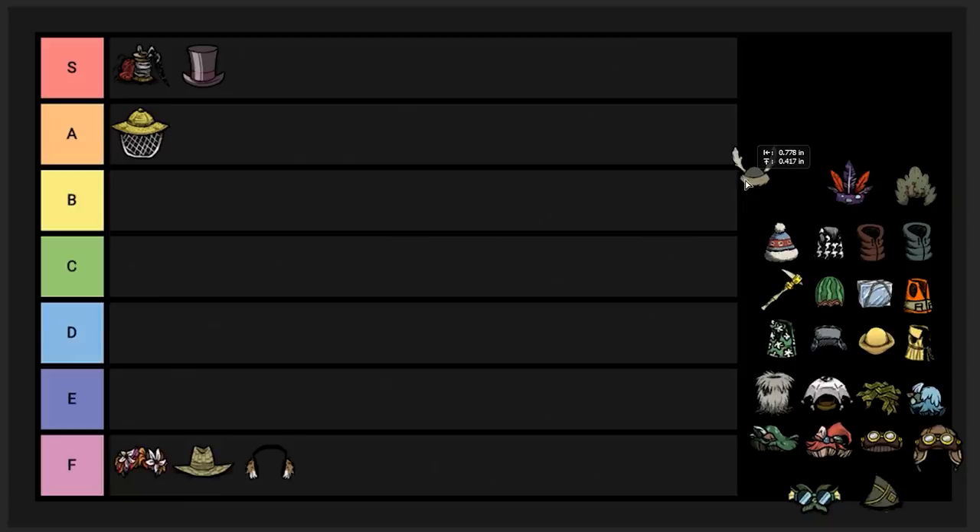Beefalo hat. This can be used to make beefalo non-aggressive to you even during mating season, and it can also be used as the best insulation gear in the head slot. Bad use case though — you don't need insulation items, it's ineffective. I'm going to put this down in E tier because once in a rare while you might want to move beefalo somewhere for certain automatic farms. I don't like to play that late generally — those farms are built past day 1000 for efficiency, and nothing really matters at that point. Once you kill the Ancient Fuelweaver, nothing matters. So I'd wear a football helmet instead.